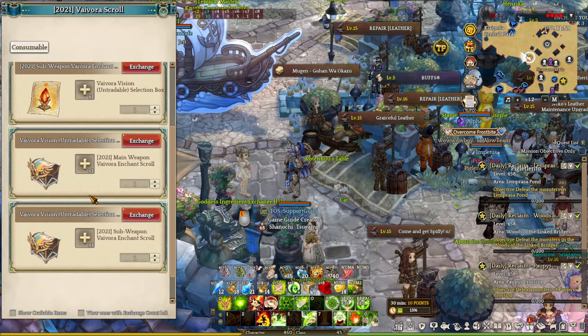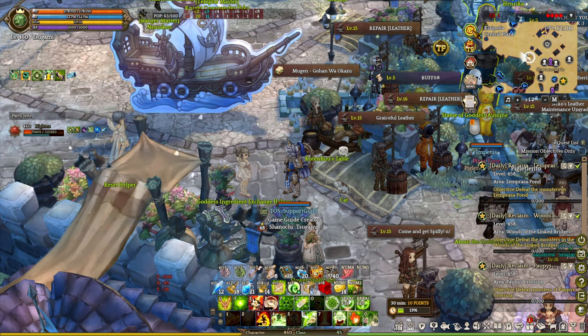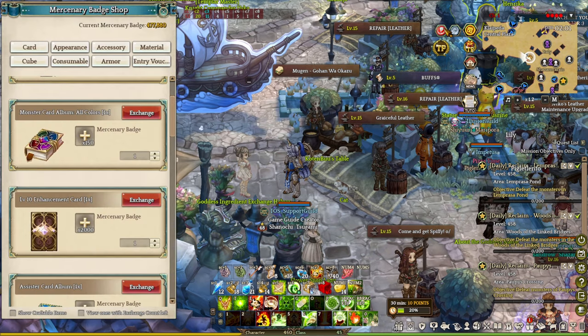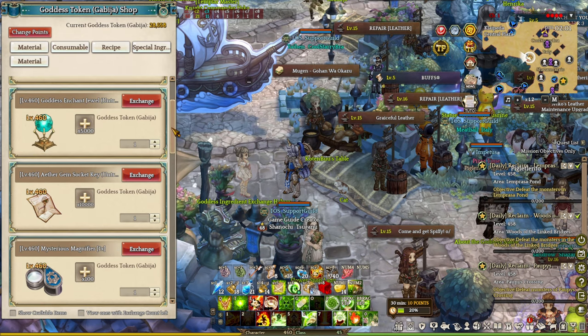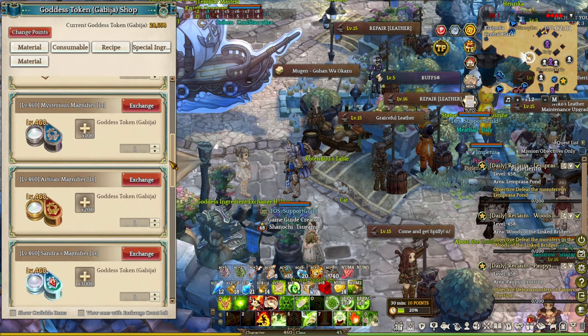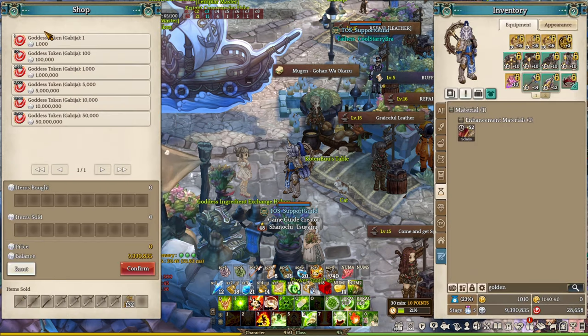Another important feature is the silver exchange rate for Goddess Caputa coins. On the top right corner, click the golden button to find the Merkbat Shop and the Goddess Shop. The Goddess Shop lets you purchase goddess items such as gem sockets, legend jewels, engraving stones, magnifiers, and more. You can use silver to purchase Goddess tokens or Goddess coins for Caputa — costing 50 million, 10 million, 5 million, 1 million, 100,000, or 1,000 silver depending on the amount.